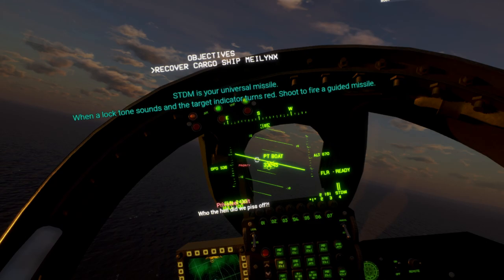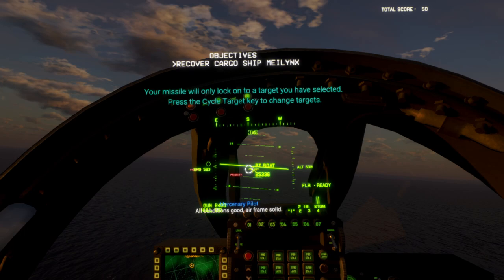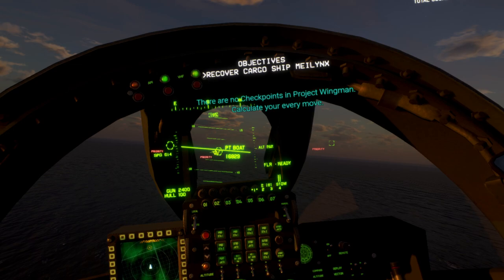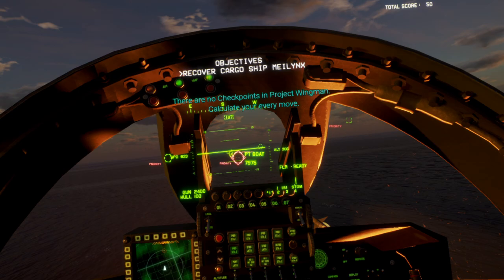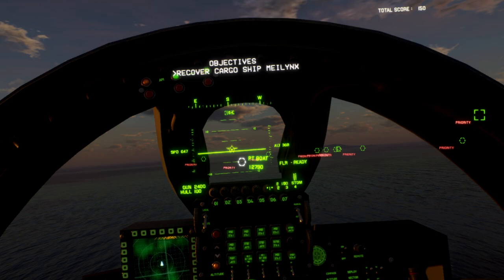Target destroyed. You can see I've got my multi-function display and my little radar map there. It's giving me some tutorial prompts to cycle targets. We've got some fast movers — hostile jets in the area of operations. Out of range at the moment. We've got anti-air fire.